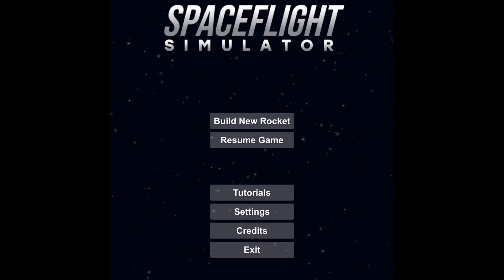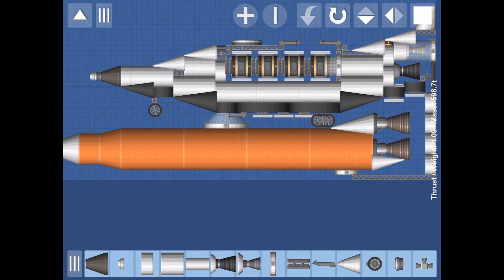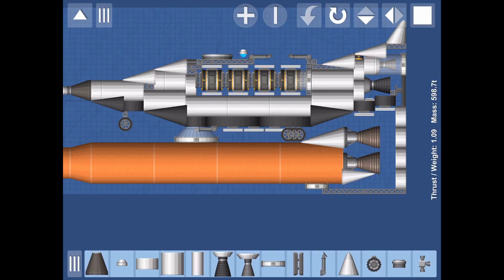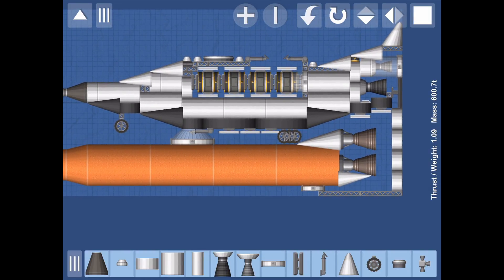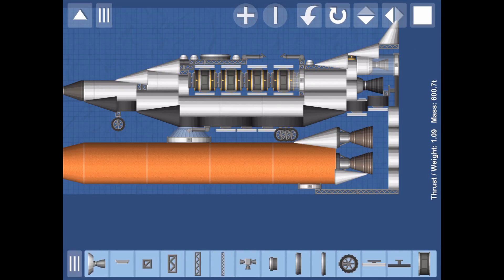Hello ladies and gentlemen and welcome back to another space flight simulator video. Today we are going to be launching a space shuttle — this is almost the final design. It looks really ugly, but today we're going to be launching a space shuttle to orbit with four satellites. Why are we doing this? Because I can, and also because it's quite fun to do and space shuttles are one of the most difficult vehicles to build.